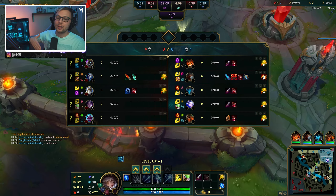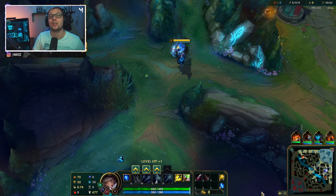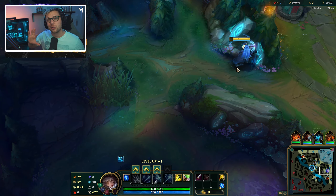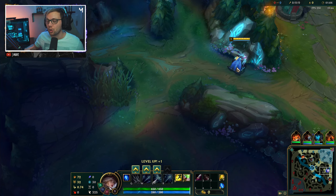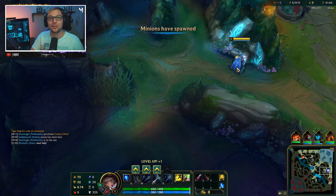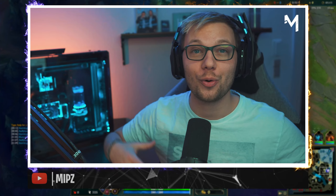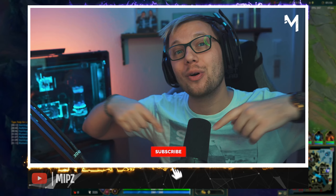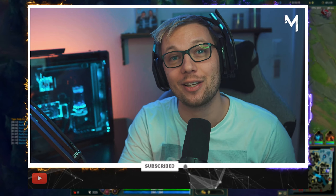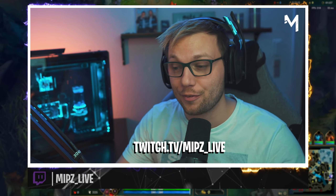We are playing with a Nautilus support into a Kai'Sa and a Braum. Kai'Sa is in a really good state so this might not be such an easy lane. We are currently somewhere in mid to late Silver making our way towards Gold and then Plat. If you want to follow our journey to Diamond, click subscribe and check out my Twitch stream every Friday at twitch.tv/meeps_live.